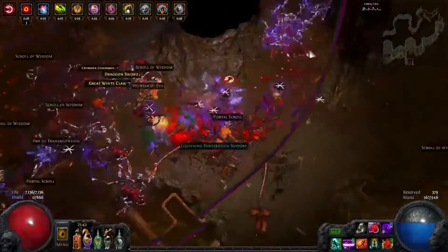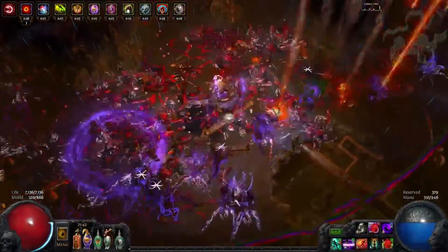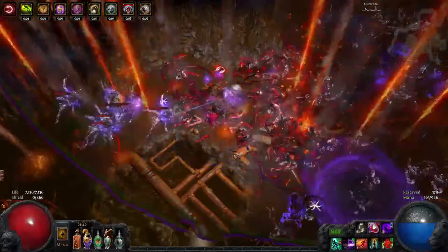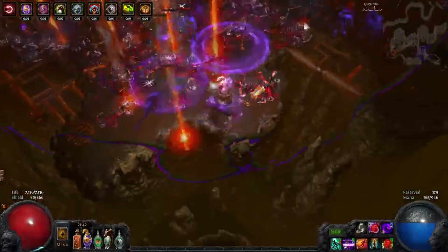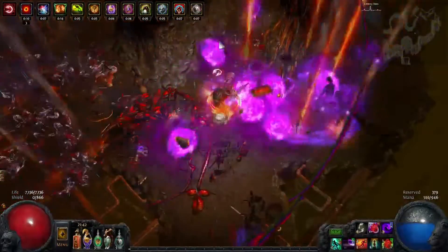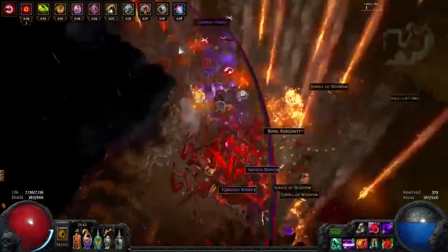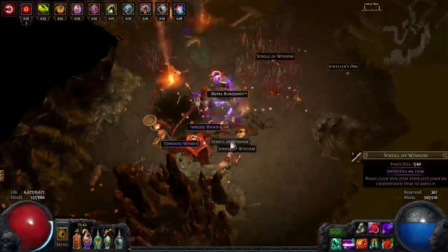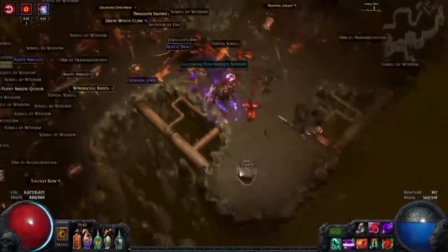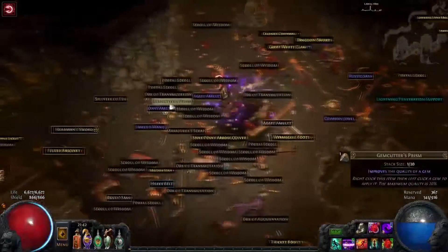Like over here. If a boss spawns, you don't have to go rushing towards it or potentially not know it exists at all.